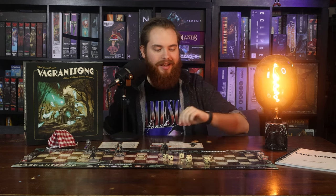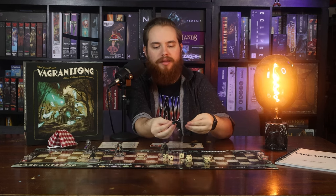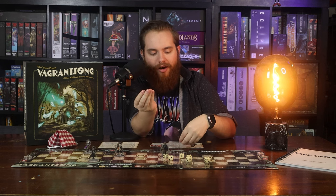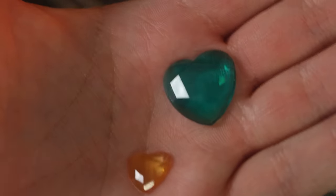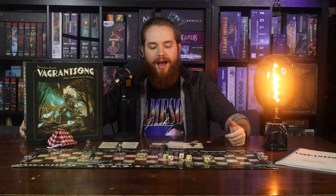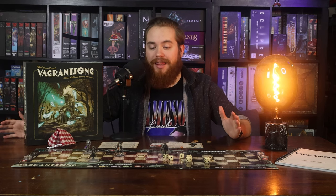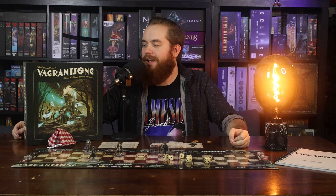The last thing I simply must mention is these little heart tokens, which track the humanity of the haints and the train hoppers. They are great — they're like the little jewels you would find in an amusement park gift shop, that fill a little bag of jewels for seven dollars. I was always drawn to those, and it speaks to me specifically. That's Vagrant Song — I think it looks incredible, just a beautiful, unique, special game that I'm so happy every time I look at it.